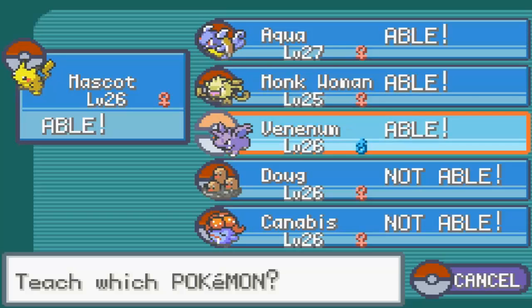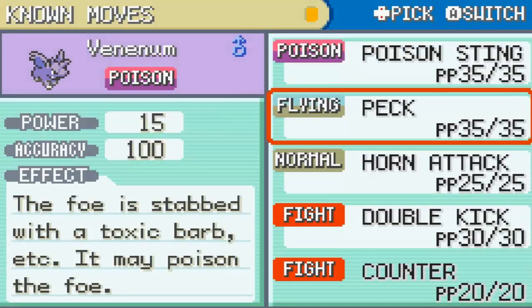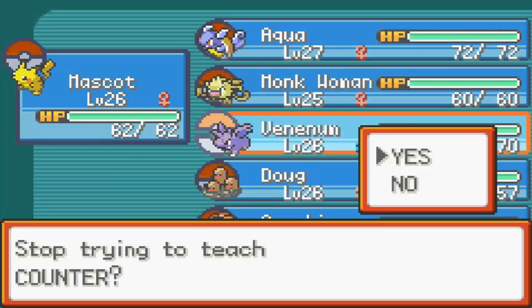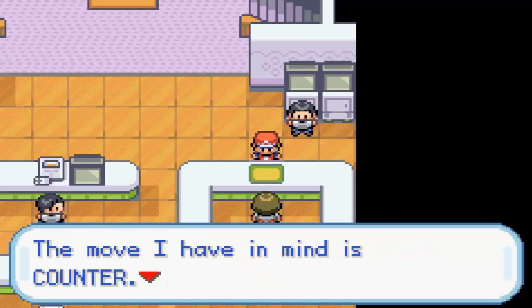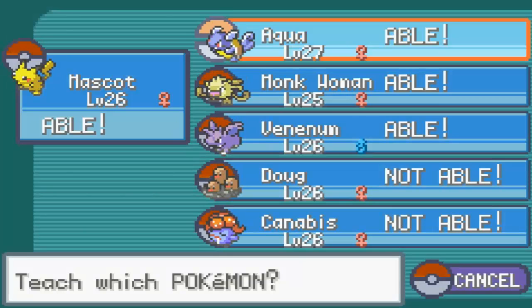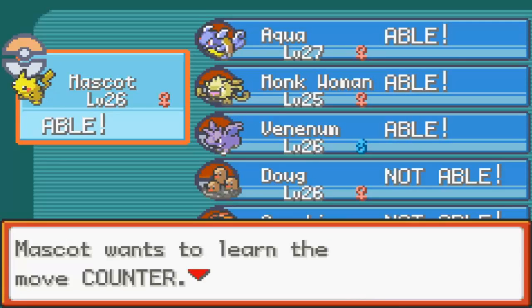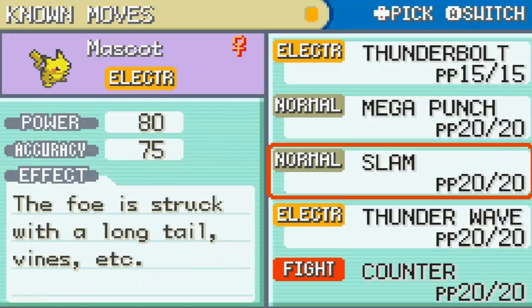What Counter does is: when the Pokemon using Counter gets hit by an attack, it will follow up with an attack twice as powerful as what it just received. So if your opponent doesn't use a damage-dealing move, Counter will have nothing to counter and the move will just fail. Lastly, Counter is also a decreased priority move — it has a priority of minus 5, so it will always move last unless your opponent uses a move of priority minus 6 or something. Looks like I'm actually not wasting time, because it turns out I teach the move to Mankey. Why to Mankey? I don't know — let's just say I may need another Fighting type move in my party.